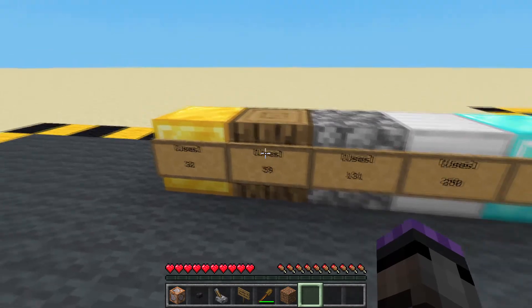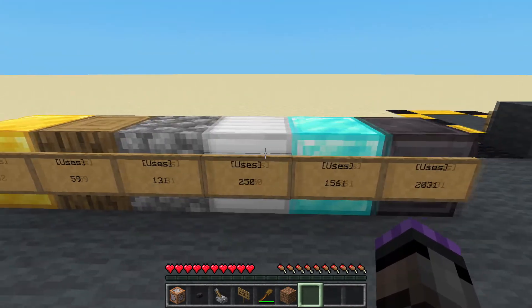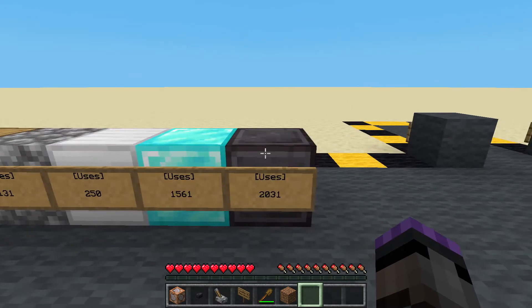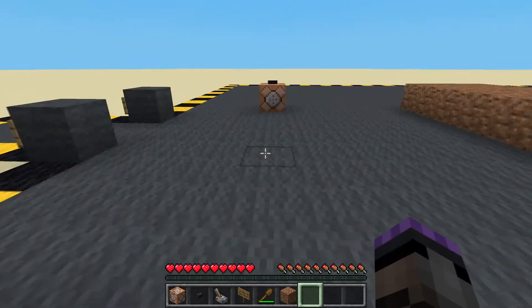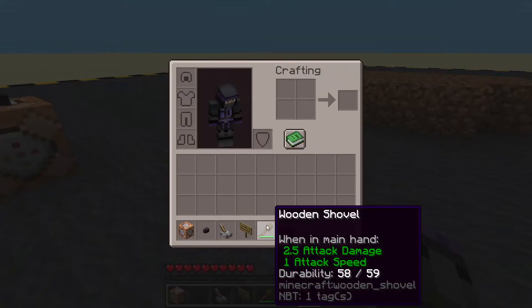Gold has 32. Wood has 59. Stone has 131. Iron, 250. Diamond, 1561. Netherite, 2031. If you've used it once and you can't remember, you can always check there.